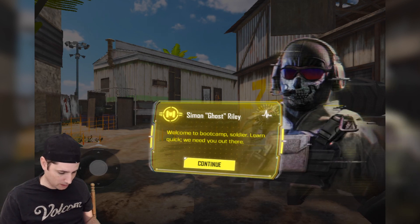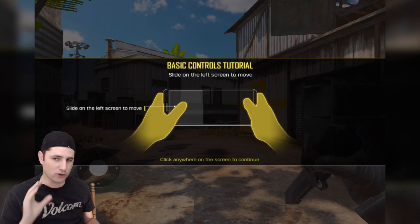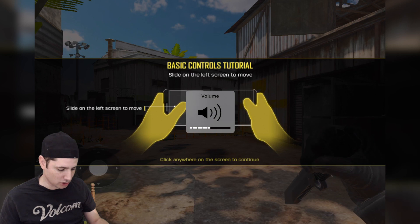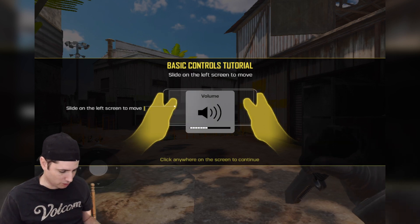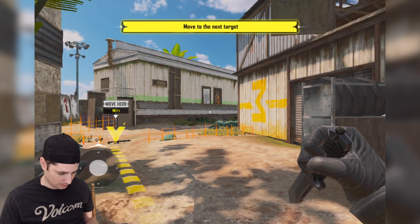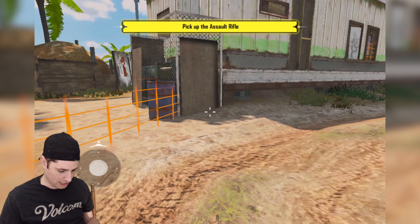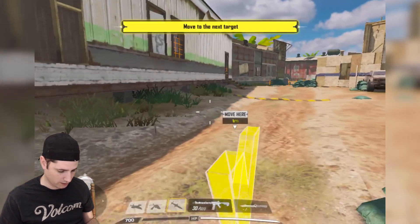Welcome to boot camp, soldier — learn quick, we need you out there. Basic controls tutorial. This is gonna be a playthrough for those of you who don't have the game — you can see what the tutorial looks like at least. Right stick to look around, left stick to move.